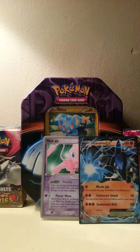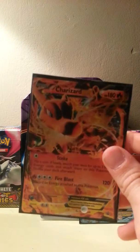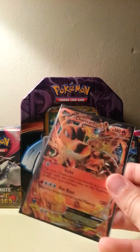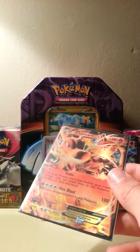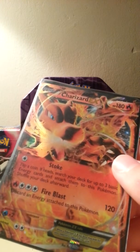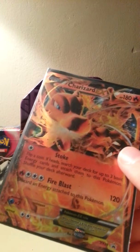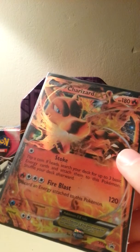Number 8 we have Charizard EX from the Charizard 10. I like the fire he's breathing all around the card. And the attack Stoke is pretty good — flip a coin, if heads, search your deck for up to 3 basic energy cards and attach them to this Pokemon.